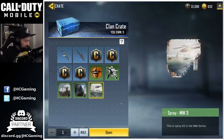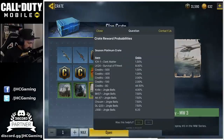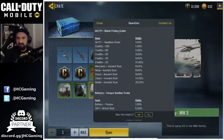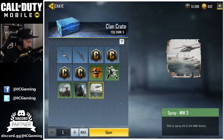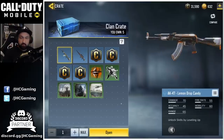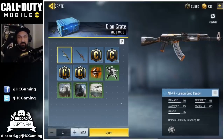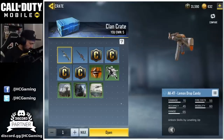Honestly I pretty much never use sprays unless we have a task to do. I don't see the crate probabilities this time, so I can't check the odds of getting the weapons. Anyway, let's open these crates — fingers crossed for the AK-47, it's the one item I want most this season. If I don't get the AK, some credits are always good. Let's go!